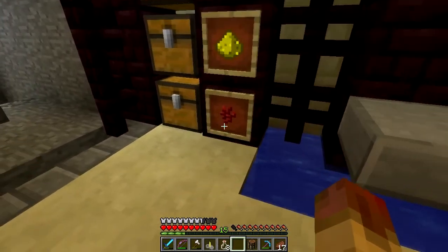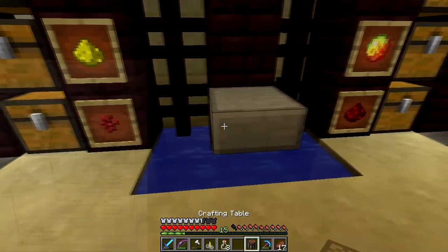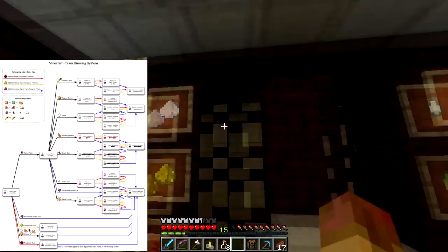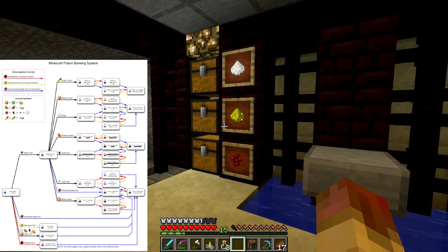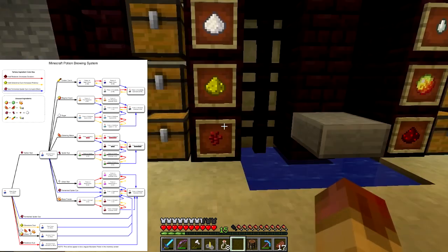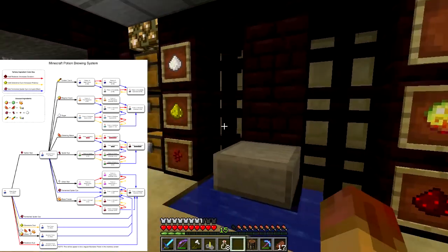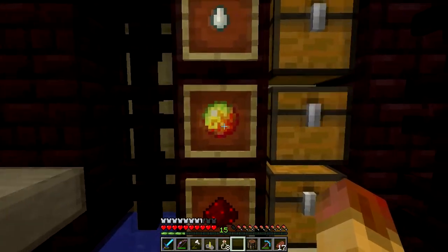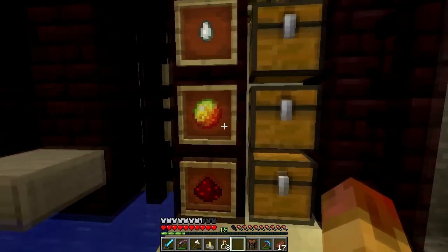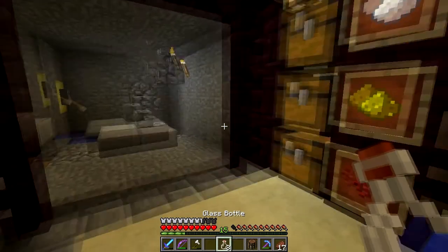Here's our brewing area — I just had a little bit of fun with it. The base potion type you need is nether wart, and then depending on what you add to the nether wart it gives you a different effect. I'll put a link to the diagram on the Minecraft wiki, which is fantastic, and I'll overlay it here. Sugar gives swiftness, glistening melon is regeneration, and there's magma cream, ghast tears, and all that stuff.